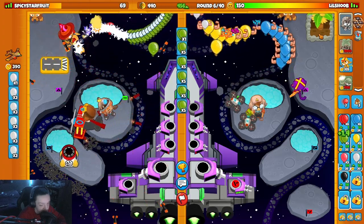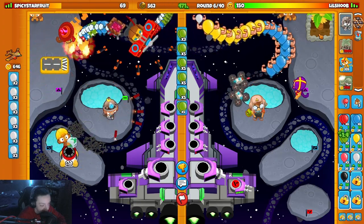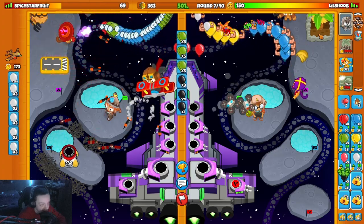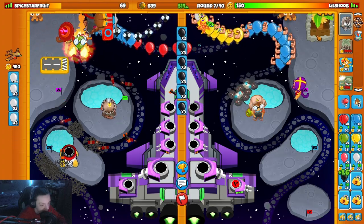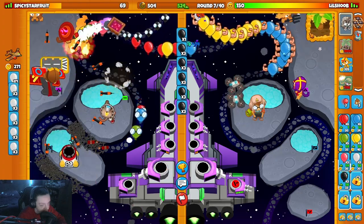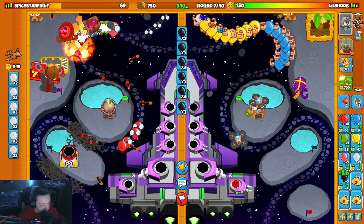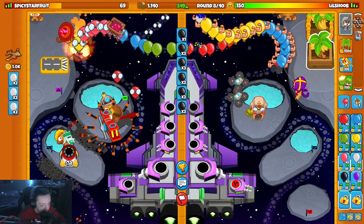Not much either of us can do. He's already starting to get a spike pile back there, which I'm not a fan of. There's nothing I can really do to hurt him currently either. I don't want him to let his spike pile build up too much, so I need to keep hitting him a little bit — in case I want to rush him, it's just not an infinite big thing back there.